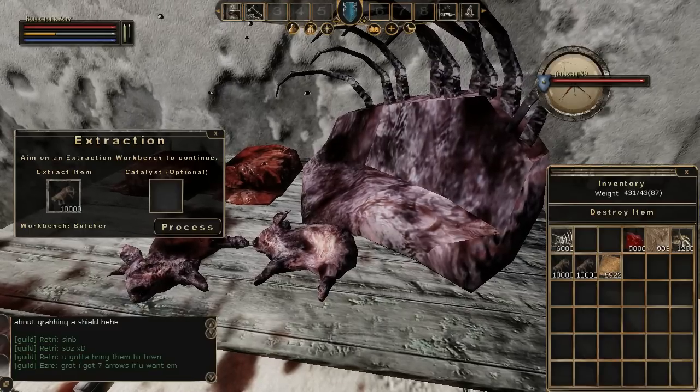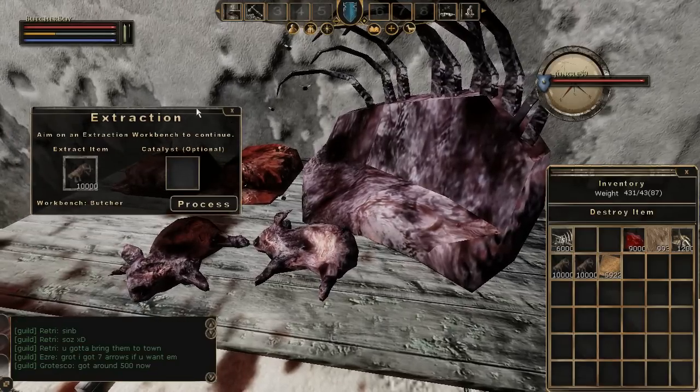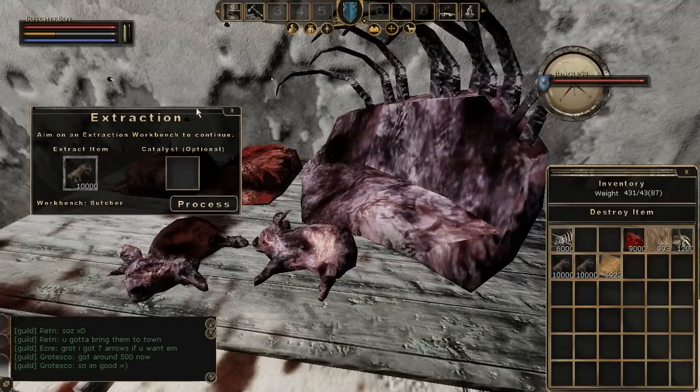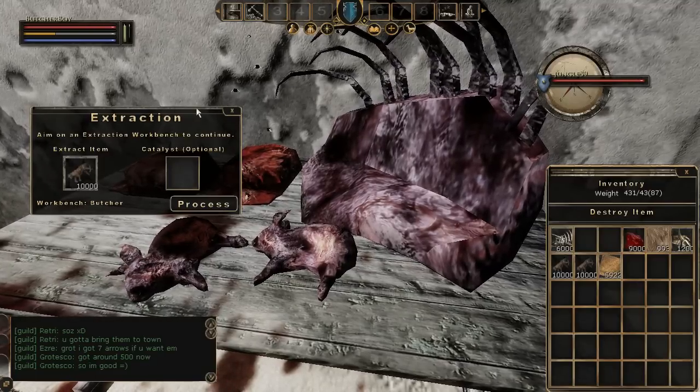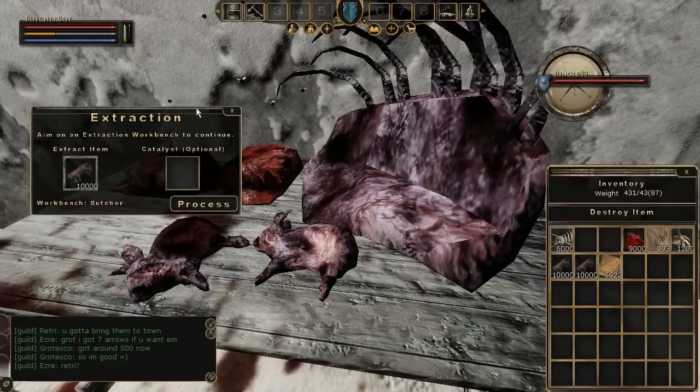For the actual process of extracting, you can either use a skinning knife or you can use a butchery table. A skinning knife works but you don't get as much stuff, so personally I would go with the butchery table.